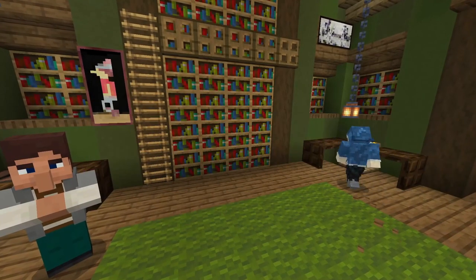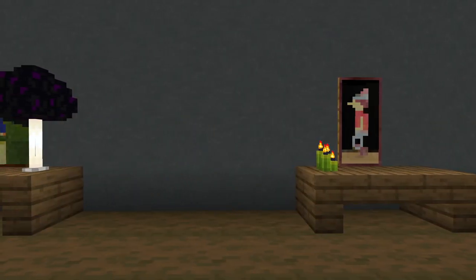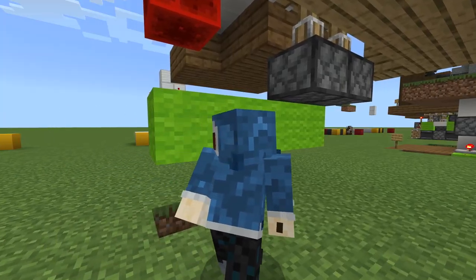At number two, we have the Jeb door, also known as the 2x2 flush piston door — Jeb door sounds better. It's completely flush with the wall, making it completely hidden to anyone walking by or staring from a distance. It's very simple and compact, but they're a practical layout size depending on whether you count these blocks or not.